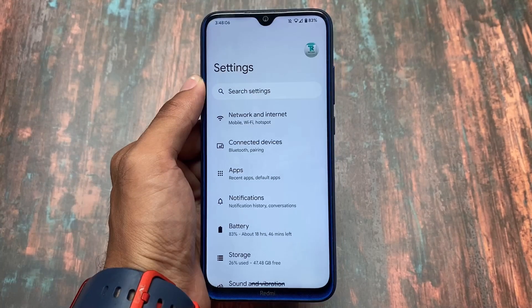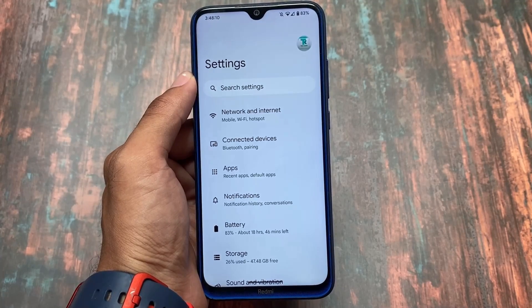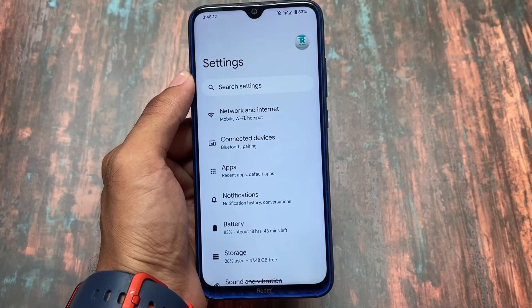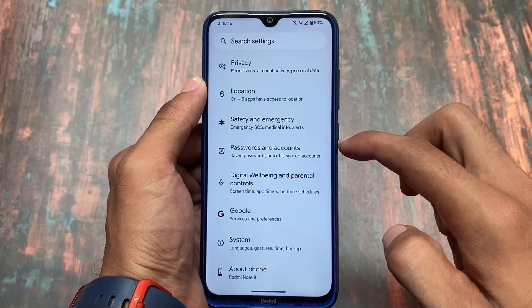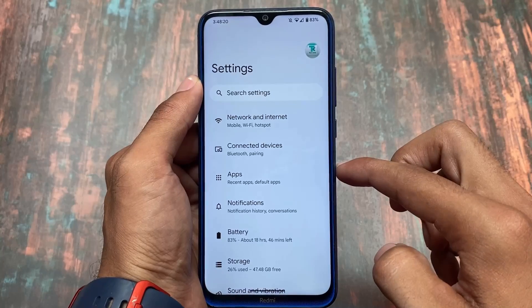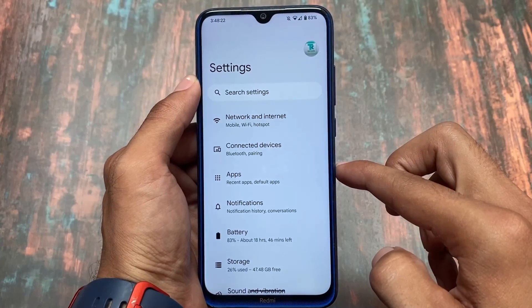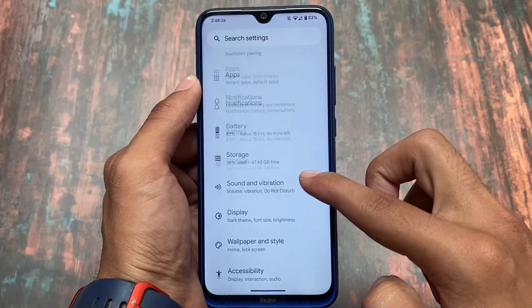Looking at the settings, the UI is pure stock. If you're not familiar, stock Pixel OS is almost the same as stock Pixel devices but with a few additional changes and features here and there. Since the UI is stock, there's not much to highlight in terms of visual differences.